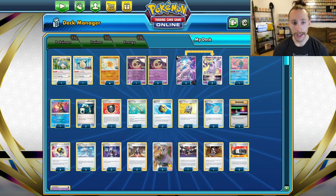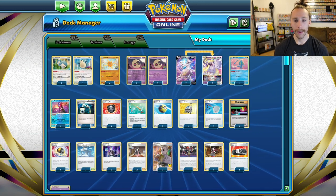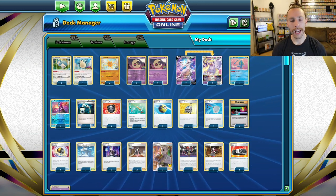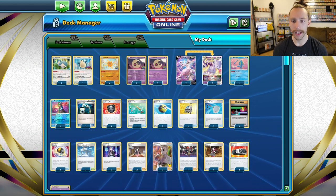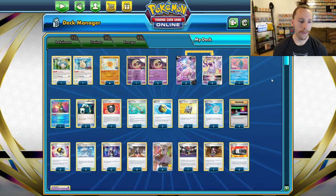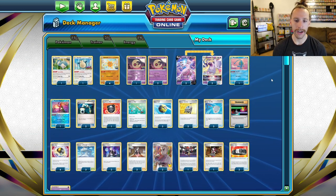We got three Quick Ball to get basic Pokémon out. Two Rescue Carrier, mostly for Lunatone and Soul Rock — it brings two Pokémon with 90 HP or less into your hand from your discard pile. Three Scoop Up Net to get out of the active or to reuse a Soul Rock ability. Two Switch and four Ultra Ball.